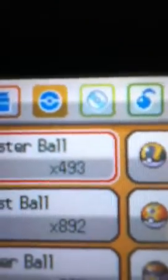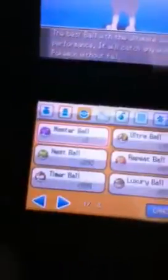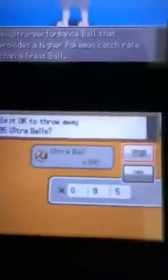So it gives me 493 Master Balls and 100 Ultra Balls. What you want to do is trash the number of Master Balls that leads to what number in the Pokedex the Pokemon you want to find is. So let's take a minus 3 — so 1, 2, 3 — so there will be 3 left, and this represents what number in the Pokedex the Pokemon will be. So you threw away 490 Master Balls. Now let's trash everything except for 5 Ultra Balls, because we want it to be a level 5 — so I think it'll be a Bulbasaur, a Squirtle, or a Charmander.